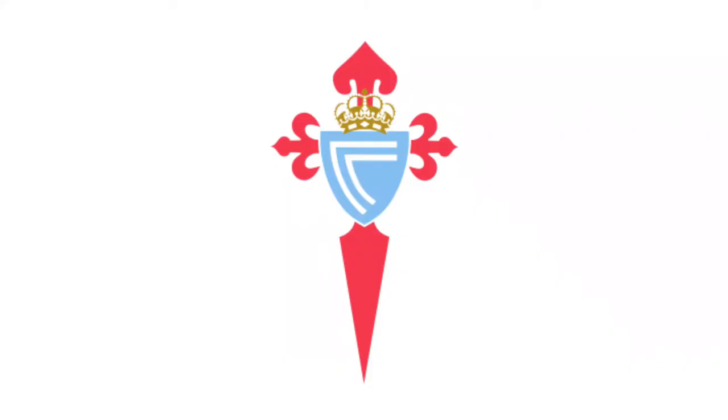Starting with the logo. The logo contains the red cross of St. James as the background. In the middle of the logo it has a sky blue shield. The shield contains two C's in it — the C stands for Club Celta. Above the shield it has the Spanish crown, which King Alfonso XIII granted them the honor to use.